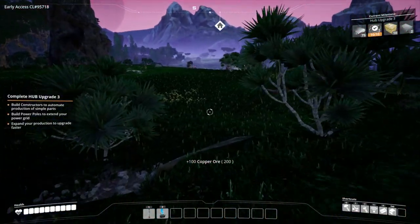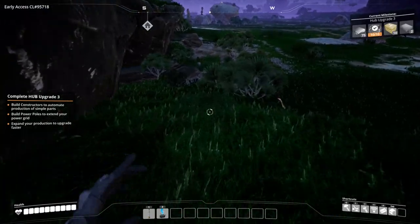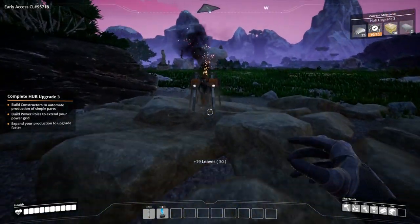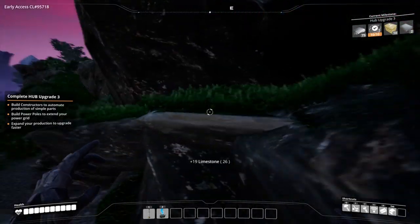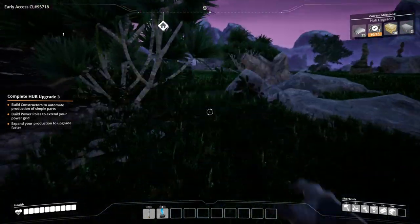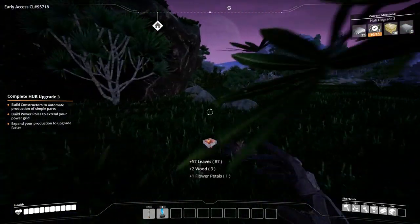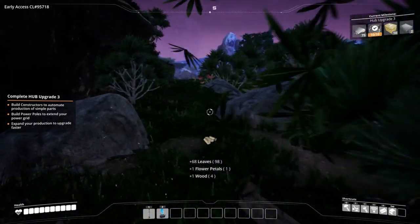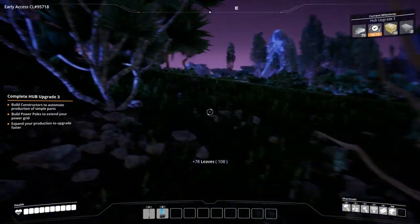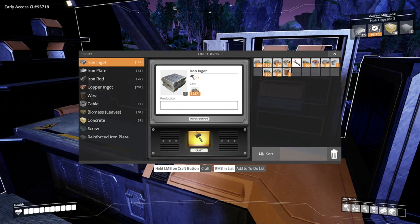Grab all — might as well run this way and see how much limestone we've got. Just gonna keep grabbing all the leaves and stuff to sort of clear out the area. Not much, but hopefully that'll be enough. We can't get up there, we'll go this way — need a bigger jump. From what I've seen and heard from most people, they sort of think it's like a 3D version of Factorio, which is not something I've actually ever played, so not quite sure if that's correct or not.